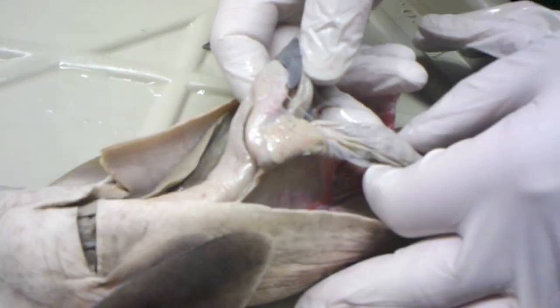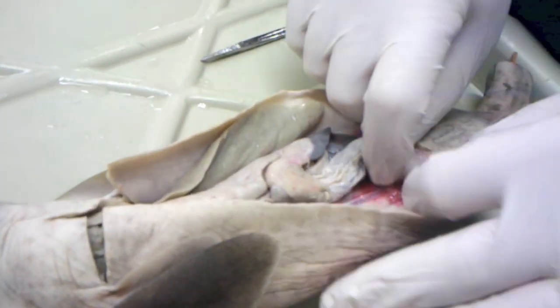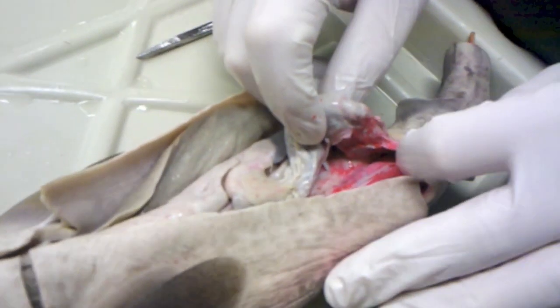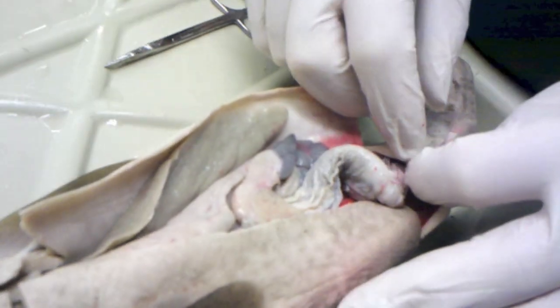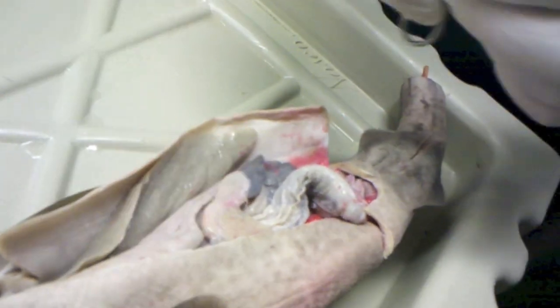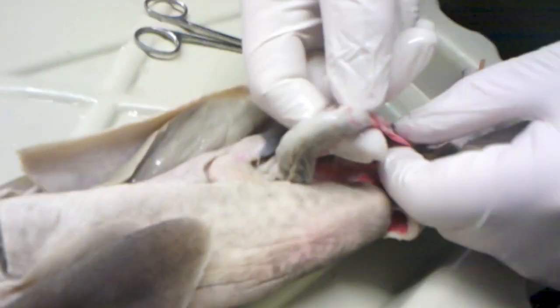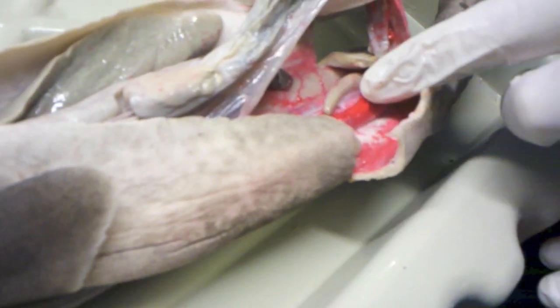This is gonna be the colon — or excuse me, the ileum. The colon's gonna be where it starts to smooth out a little bit, and then if you cut just a little bit more... So when it starts to smooth back out, that's the colon there, and then that's the anal gland.